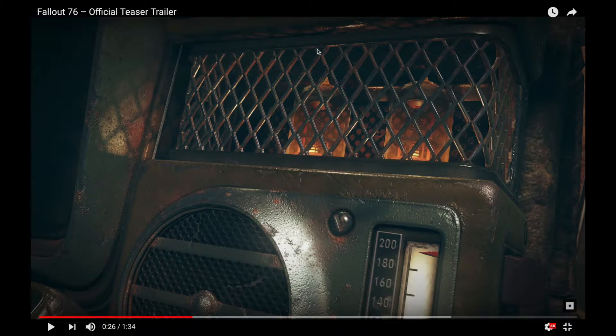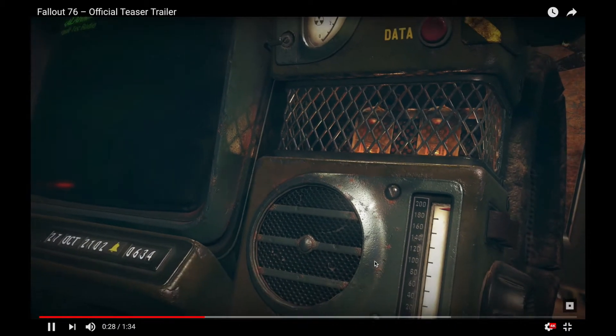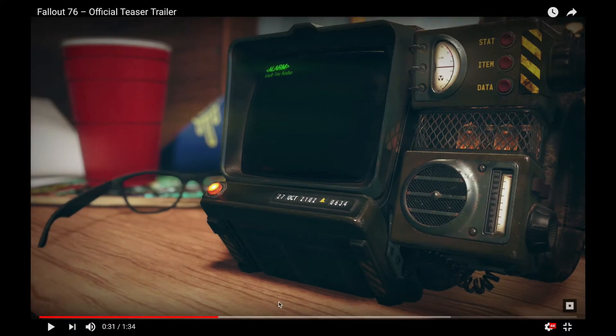This is very much like the Fallout 3 trailer. Some people thought we were about to get a remaster based on how close it was. I think I saw somewhere that this is a Pip-Boy 2000 Mark IV. The Pip-Boy 2000 is the Pip-Boy featured in Fallout 1 and 2, but it was a handheld device, whereas this is wrist-worn. Not super important, but cool.